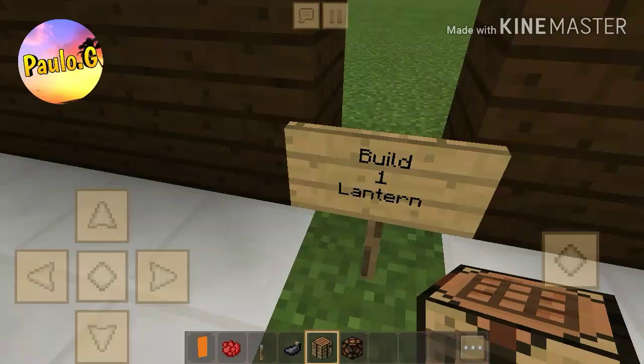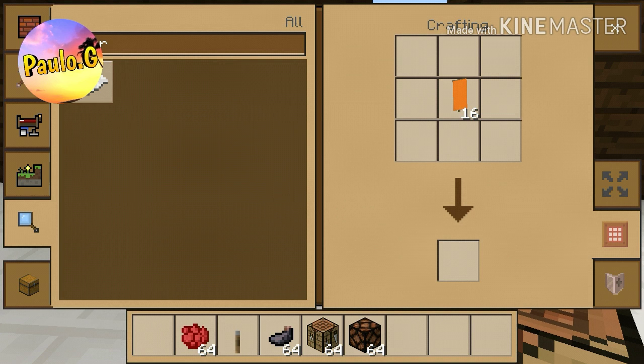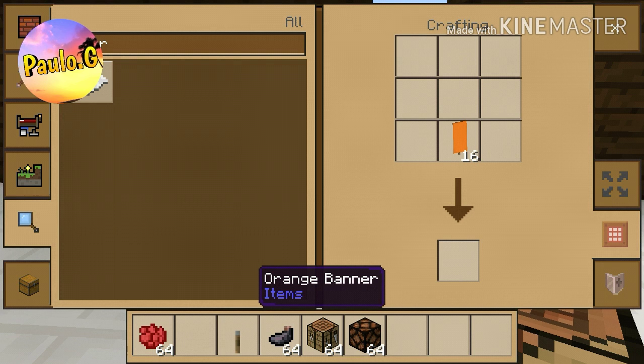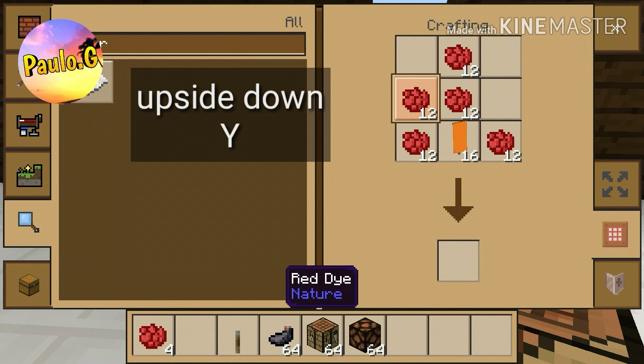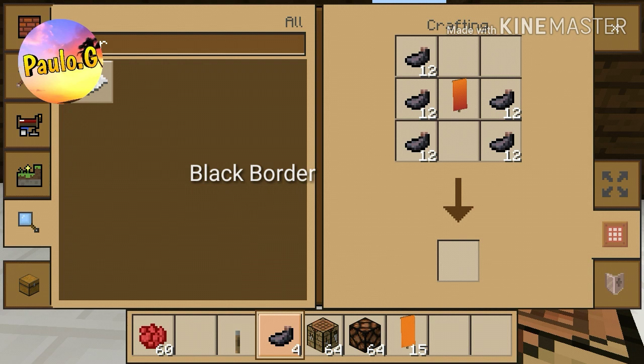First of all, place down your crafting table anywhere — that doesn't really matter — then open it. You're gonna add your orange banner onto the crafting table at the lower bottom in the middle, like that. Then you make an upside-down Y shape with the red dye so you get this orange-red base gradient, which looks really good.